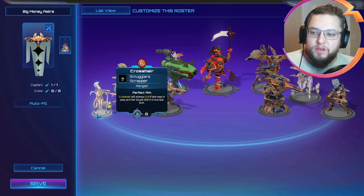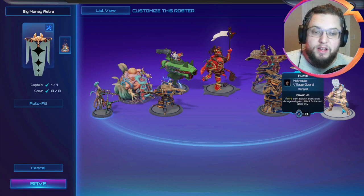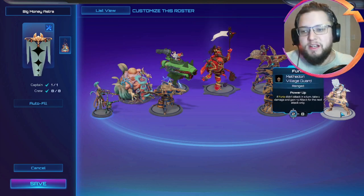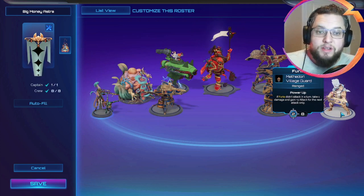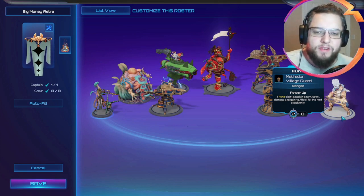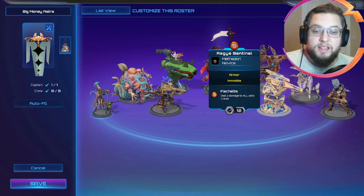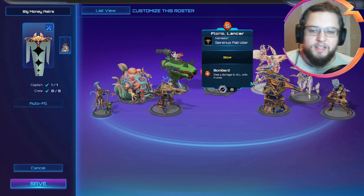Looking at five drops, we've got Crosshair — I chose Crosshair because it's got a good bit of damage output. We've got Fioria; there's a choice between Fioria, Tonic, Mystic, Manteo and Quetzali. We're not the most mobile list as it is, so given that we've already got two units that can't move at all, Quetzali didn't really feel appropriate, so I went for Fioria instead. We've got our Aegis Sentinel, and Florio Lancer for a good use of that cinder.